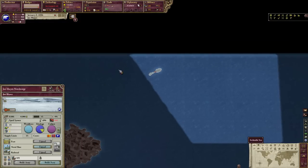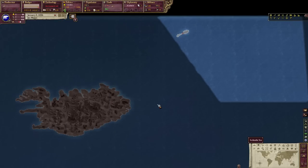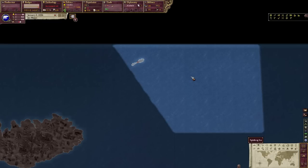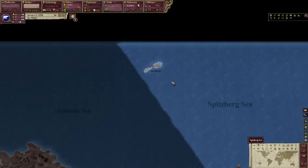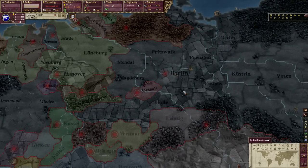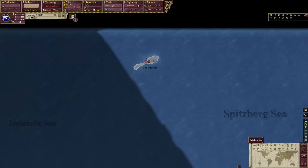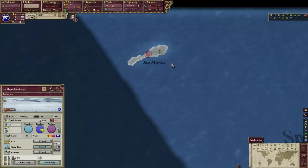Basically what you want to do at the beginning of the game is save up some money — you actually do start out with some money, I think you need like 4,000 or something like that — and then you want to get to secondary power status. The game is completely unmodded, running the newest expansion packs as of recording: House Divided and Heart of Darkness. Jan Mayen is actually a nation in vanilla Victoria 2.